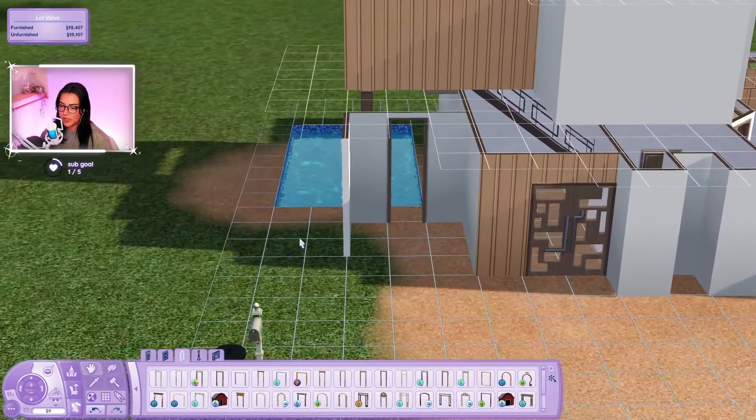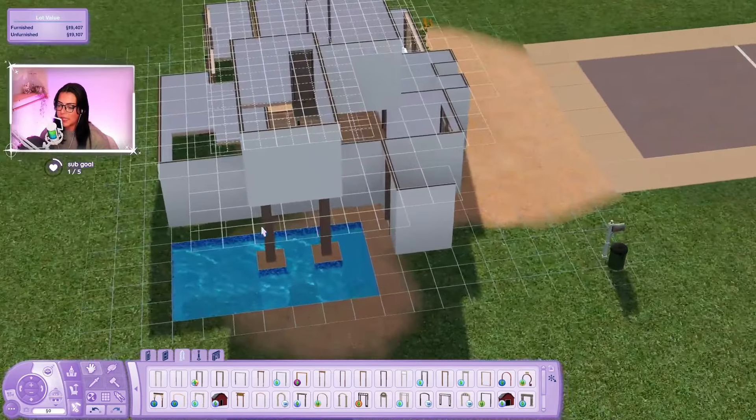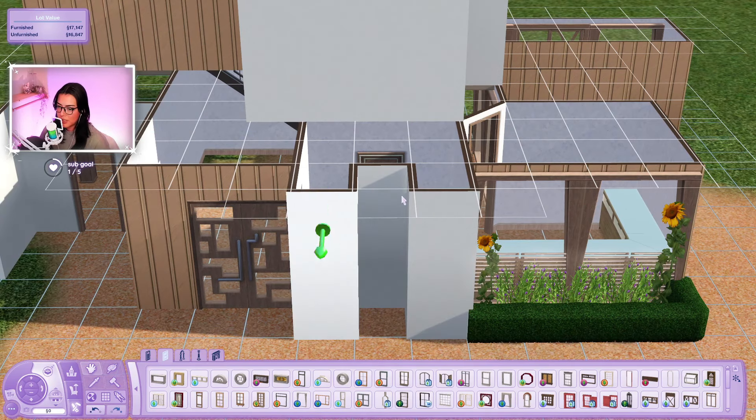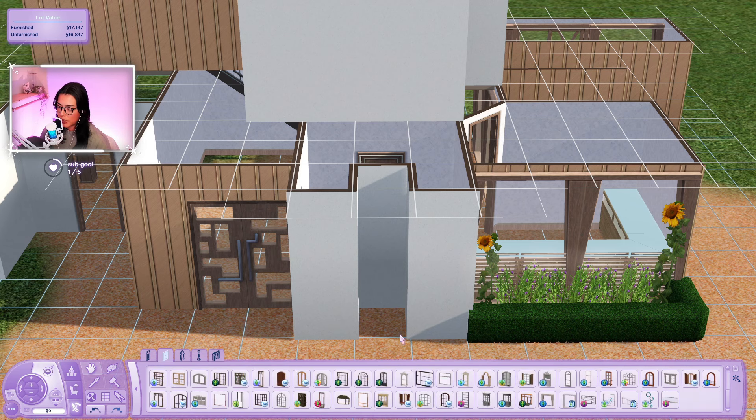We can do a little fence and then this little weird section - one of them is going to be the shower and the other one is going to be the toilet room. I'm pretty sure we can just go with the little square ones.